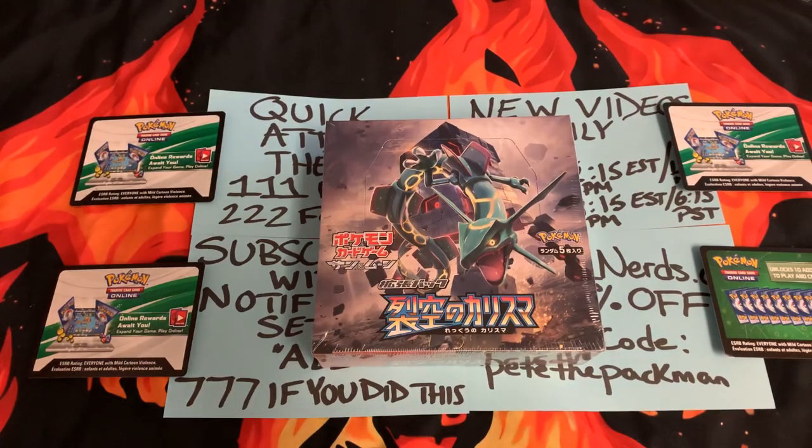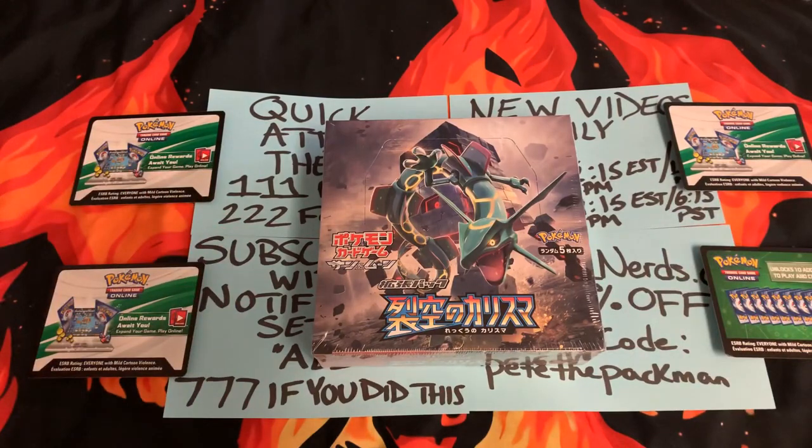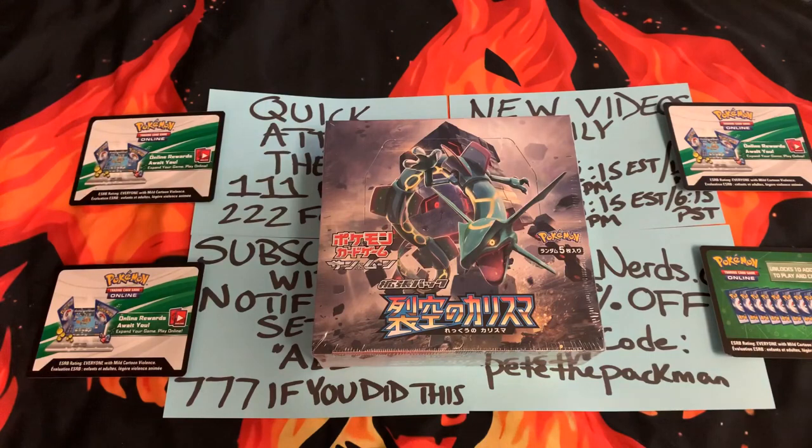What is going on, everybody? Welcome back to Pete the Pac-Man, a channel on YouTube where you don't have to be a kid to be a kid at heart. We open up Pokemon cards for your entertainment. We are back doing the Pac-Battles again with Team Girlfriend. The score is currently 36 to 33 — she still has a three-point lead on me.